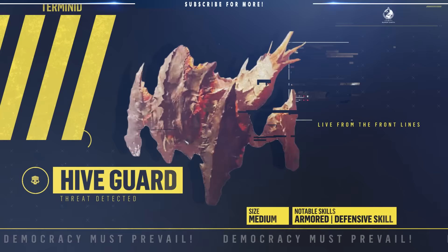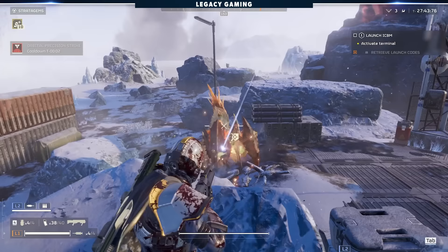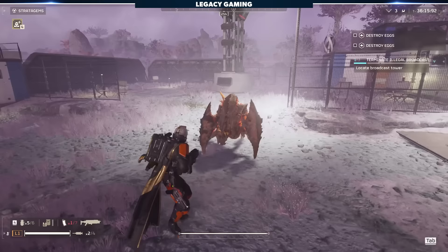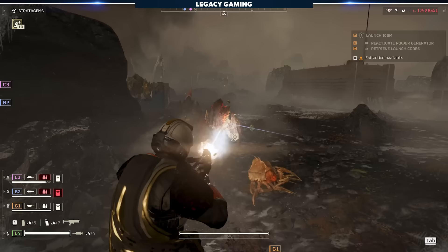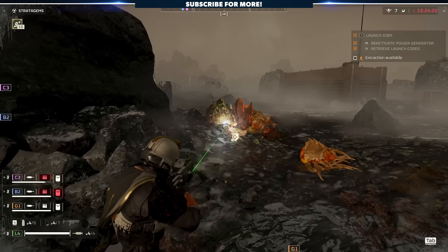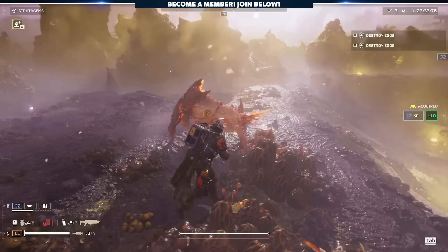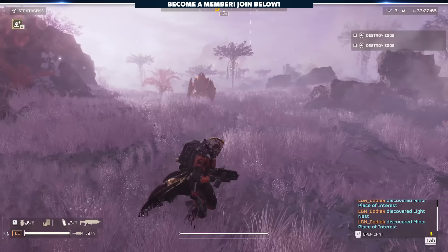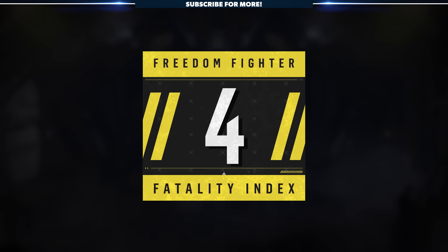Our first elite-esque enemy, the Hive Guard, is a more imposing melee bug with armor plates on its head and front two legs. When shot, these big boys will hunker down, resisting all forms of small-arms fire. In large numbers, they can create a shield wall effect, protecting other Terminid enemies behind them. To effectively kill a Hive Guard, shoot at the area between their legs and head — essentially their neck — to stunlock them and prevent hunkering. If they go into defensive mode, quickly circle around and target their fleshy bodies. The Machine Gun is a highly overlooked early-game weapon that can easily tear through Hive Guard armor and provides immense crowd control. Hive Guards can activate a bug breach and get a 4 out of 10 on our Freedom Fighter Fatality Index.